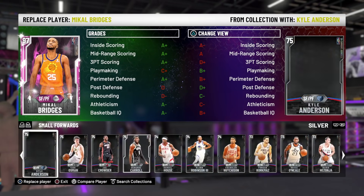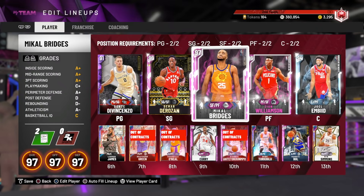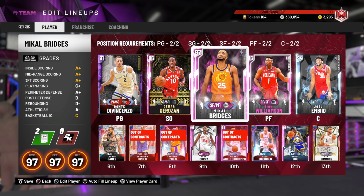I don't have Diamond Carmelo Anthony and I'm not going to buy him. It's Diamond Carmelo Anthony and Ruby Dame Lillard. Diamond Melo goes up 25 total stats that are completely meaningless. Dame Lillard as a Ruby is a day one Ruby who goes up 47 total stats that are also meaningless — he's going to suck.